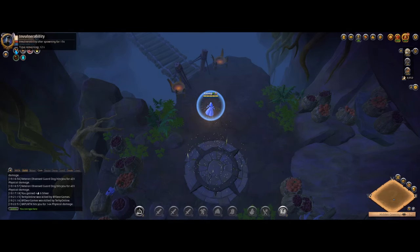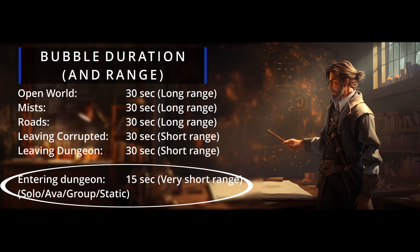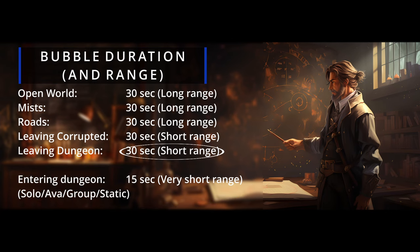When entering either one of these, the bubble duration is halved, capping at 15 seconds. And here's the twist: this shortened duration only applies upon entering any of these dungeons. Exiting any of these dungeons restores the usual 30-second bubble.